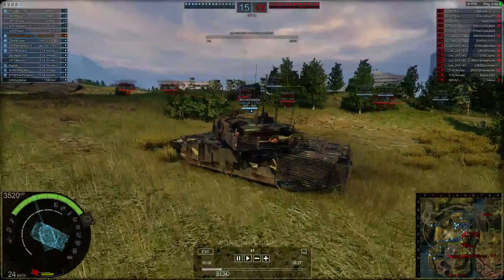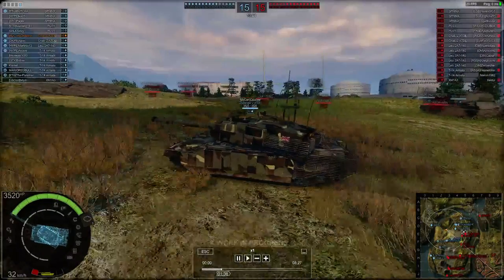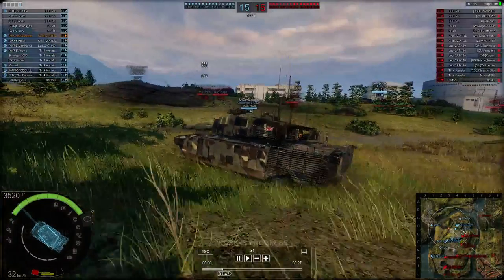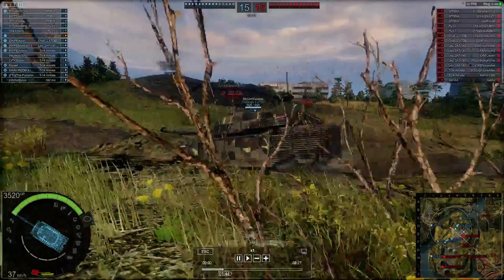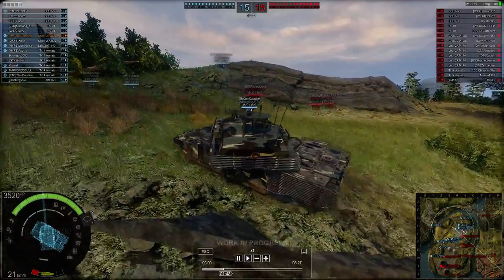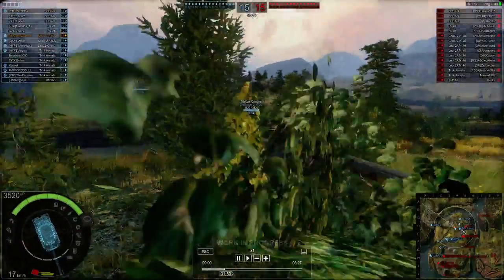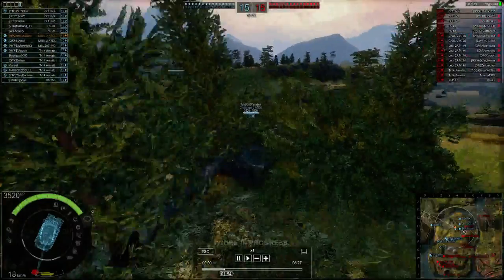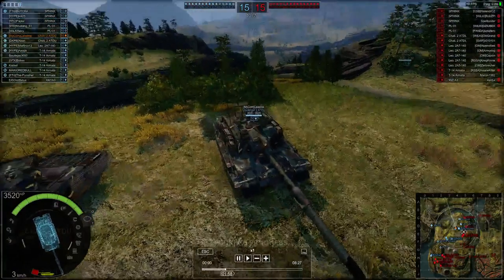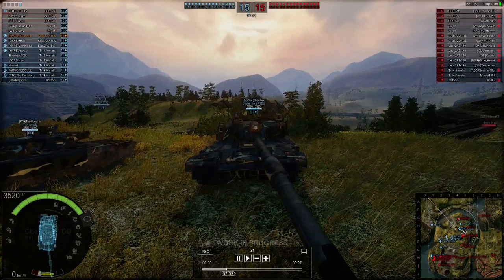Everyone likes to look good for some reason. They're going to stick with their quads again. There are two blatant weak spots on the front of this tank. To the left of that is very weak — a big weak spot.